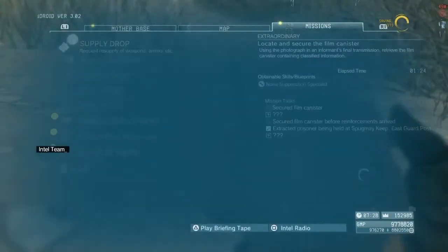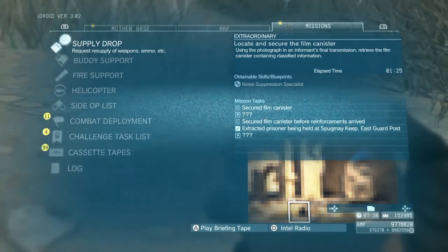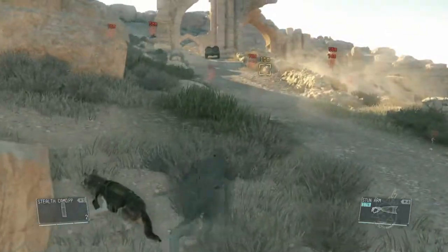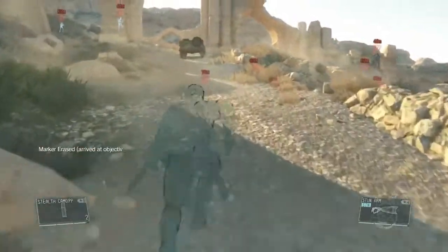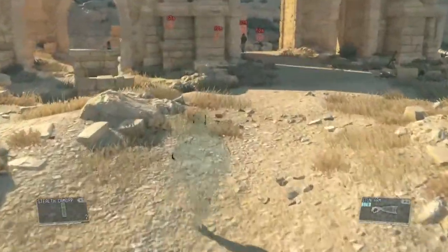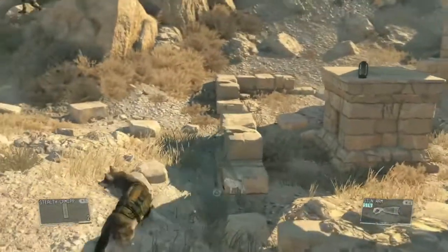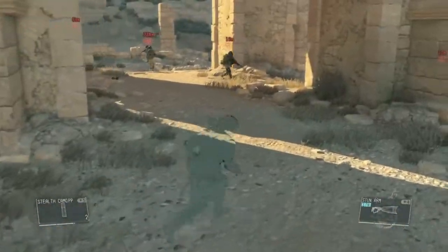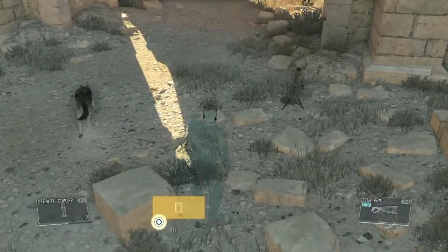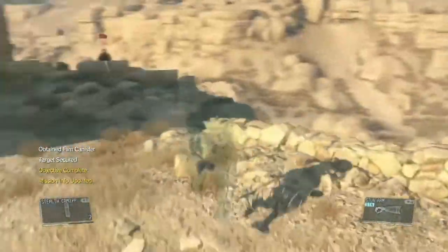I'm just going to check the photograph here again. That's the one on the ground — should be easy to get to. There are three different locations for the film canister to be. I can't remember exactly where this one is — oh, there it is, right here. You've completed your objective, now get out of the hot zone.